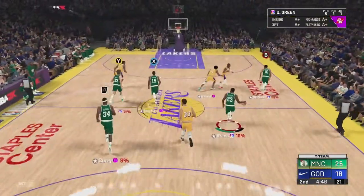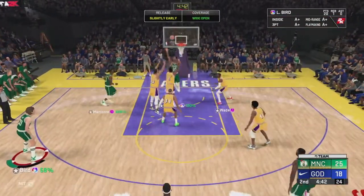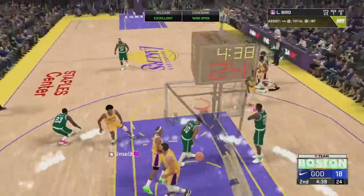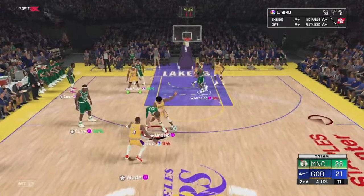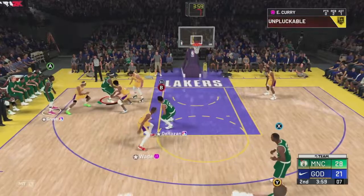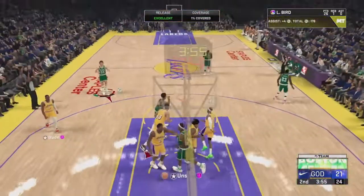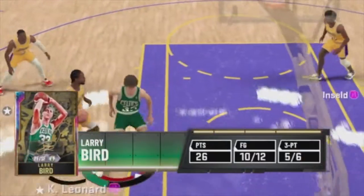Draymond Green with the board, we see Larry Bird open from three — that one is off. Give it back to him, he's a little bit deeper this time and he's not going to miss two in a row. We test out some dribble moves — that was dirty, that was filthy! Larry Bird is open from deep again and it's green. This guy is absolutely unbelievable.